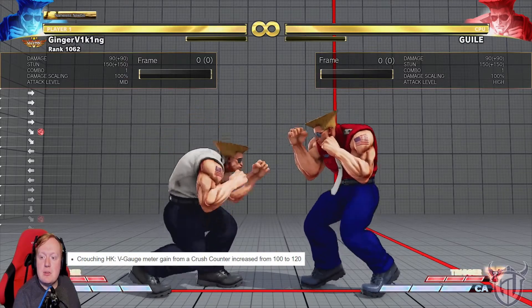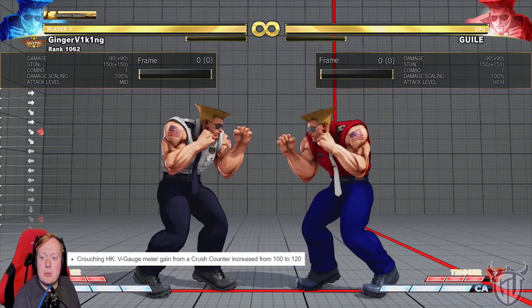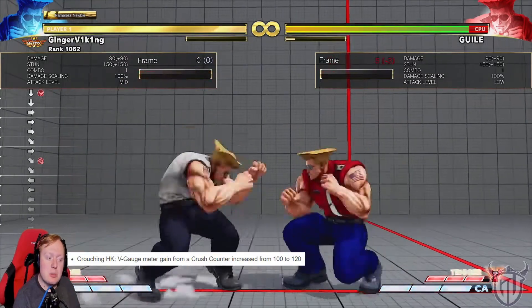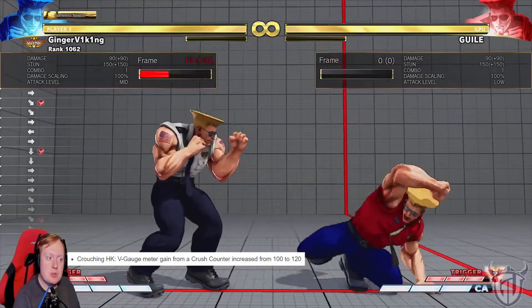Crouching hard kick — meter gain from cross counter increase from 100 to 120. They're getting a buff on this. More sweeps, okay.